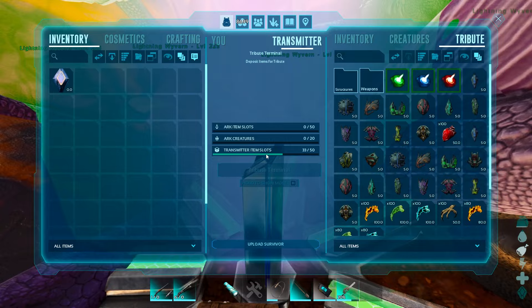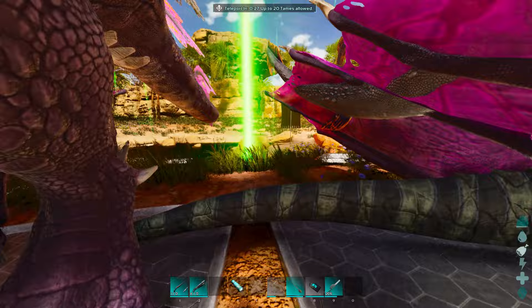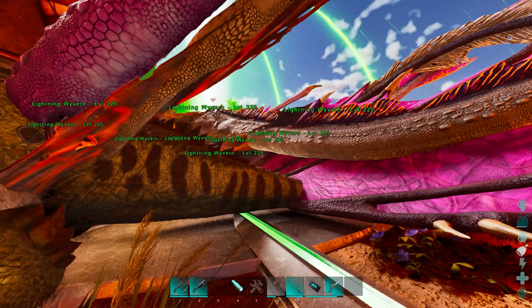This is going to be done on Gamma, and yes, this is on a solo player. So technically it's going to be 30% easier than doing it on official. So bring a few extra Lightning Wyverns. I'm not even bringing the max number allowable into this boss fight, so take that for what you will.